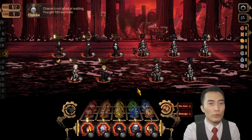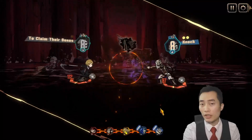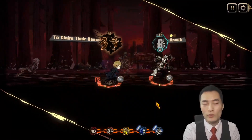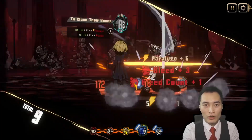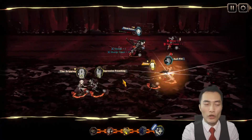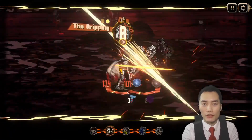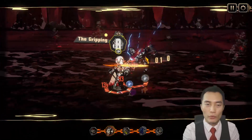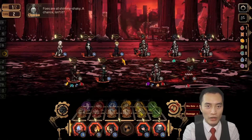We are using the team of 3-star Heathcliff, 3-star Faust, 2-star Honglu, and 3-star Sinclair. 2-star Honglu and 3-star Sinclair are going to be the units that we have a lot of slash damage on, so it will synergize a little bit with our Ryoshu. Ryoshu is going to be compared to the other characters and we'll see how they do.